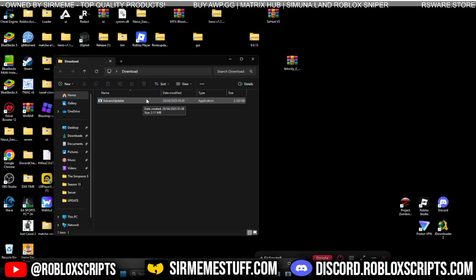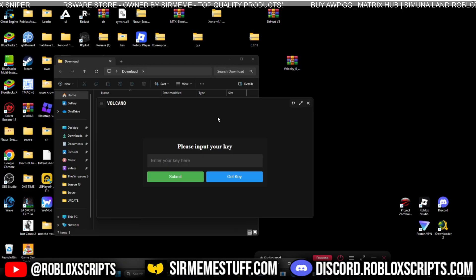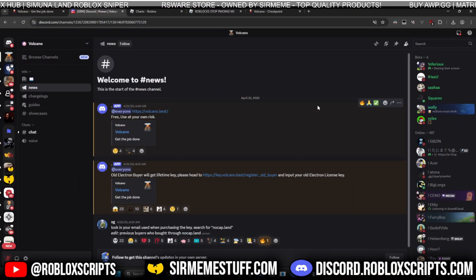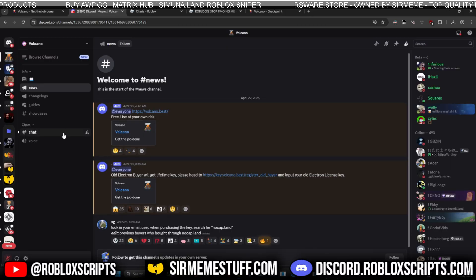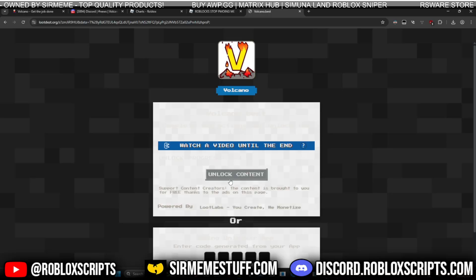Open the download folder — there will be one file called 'Volcano of Data.' Just double-click it, it will warn you it's malicious, and then it will find an update and download the rest of the files, automatically opening Volcano. You'll be prompted to input your key. If you click 'Get Key' it takes you to the checkpoint. If you were a previous buyer of Electron v3 from last July, you can enter your Electron license key at a special link to receive a Volcano lifetime license key. We're going through the checkpoint now — they use Loot Labs. Volcano dev, please add Linkvertise as well; we need options, not everyone likes Loot Labs.